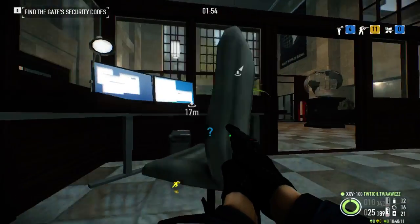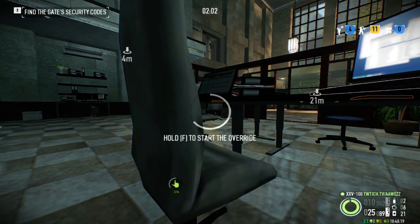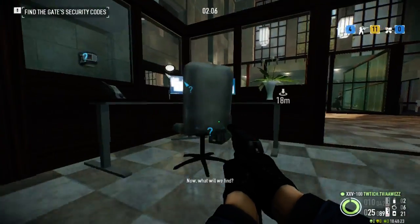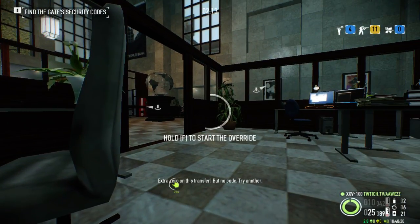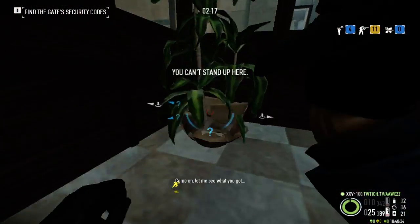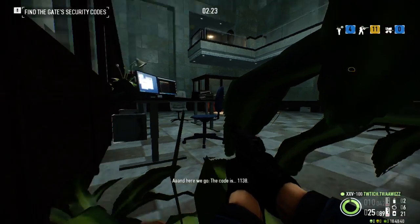Move it. Accessing now. Revoked — no codes though. Move it. Now what will we find? Extra zero on this transfer but no code — try another. Come on, let me see what you got. And here we go — the code is 1138.